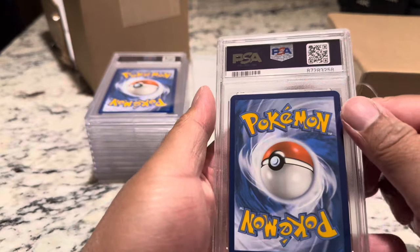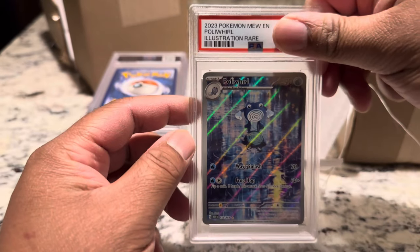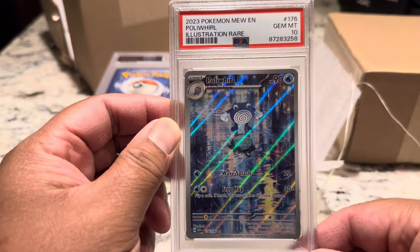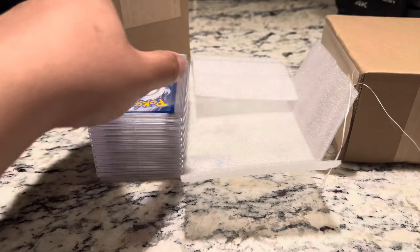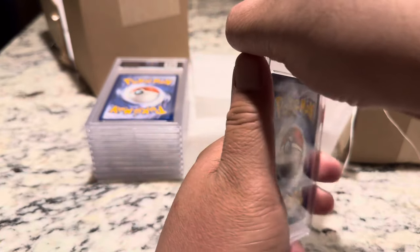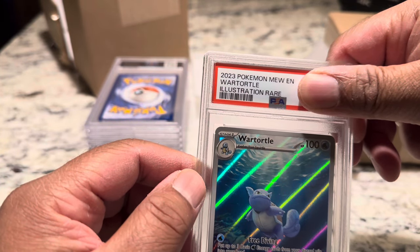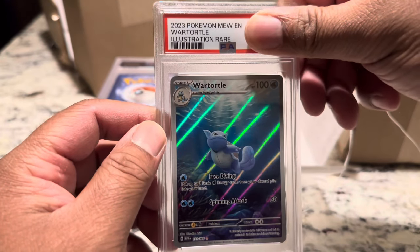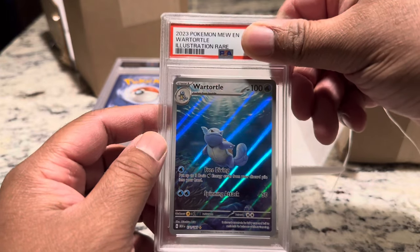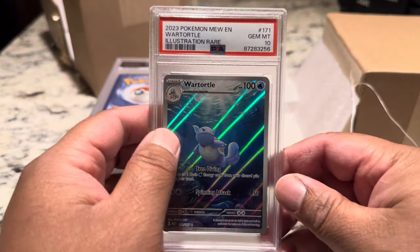Next card in the batch — the Poliwirl. Gem Mint 10! We have two of these. We take those. Here's the Wartortle. I was really excited about this one when we pulled it. Boom — Gem Mint 10! Water 10s all day.